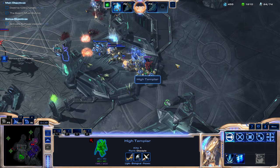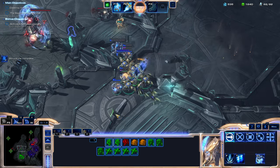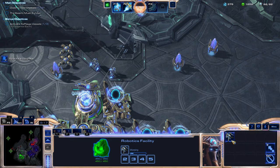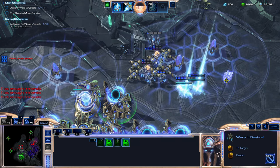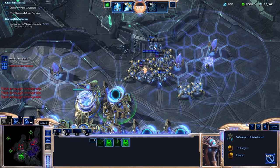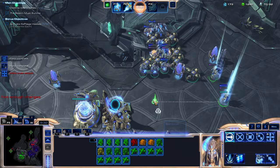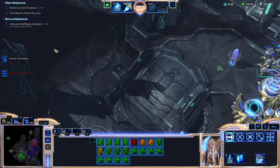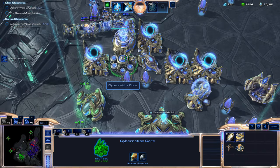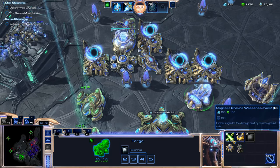Oh, this is not good. I don't want this Templar to die — he's got full energy. It's so bad. Minerals is like a huge problem we have here, which means we can just make more Templars. He likes to attack the ramp but I don't really like attacking the ramp — I like attacking over here. We can actually just start heading over there now. We need to also keep doing some research here.